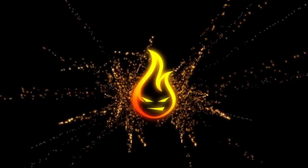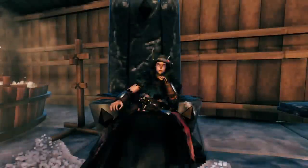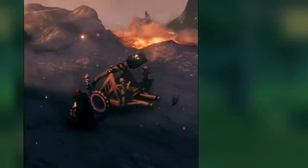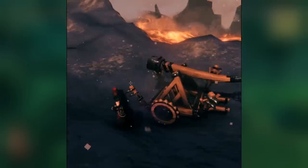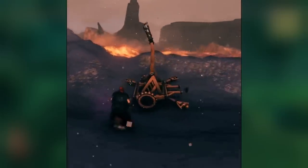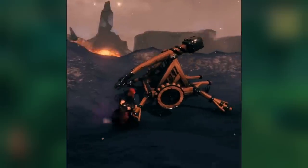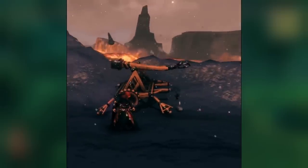This is your one and only Firespark81 with your daily dose of video goodness, and today we are taking a look at some more Valheim news. The first thing we're going to look at is this absolutely insane looking catapult, which I can only assume is going to be part of the new siege mechanic in the Ashlands.